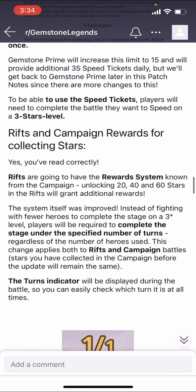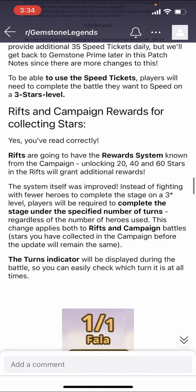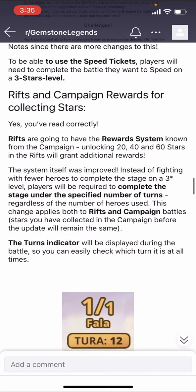Rifts are going to have a reward system unlocking at 20 and 40 stars — same concept as the campaign where getting three stars on every level gives you a certain type of reward, and those rewards are quite good on the hardest difficulty like Inferno. Now rifts are the same thing, so you want to beat those in the proper number of turns, which is really not that hard, especially on the earlier levels. Instead of having to use only a couple of heroes to do it, it's just about turns — so if you have a powerful team you'll plow right through it.